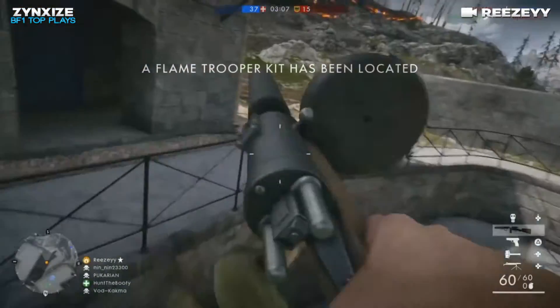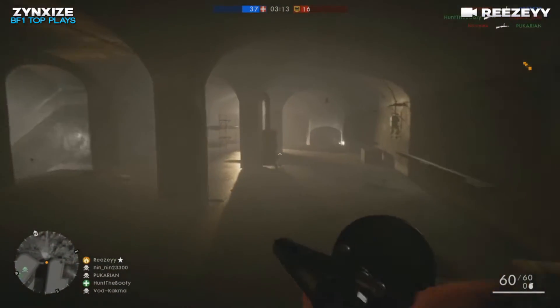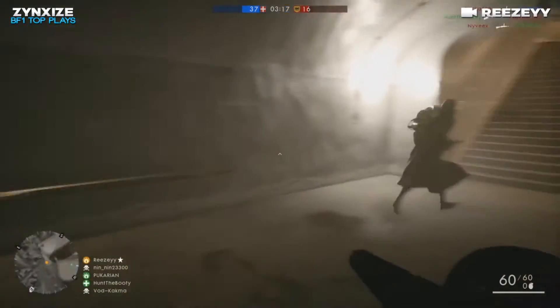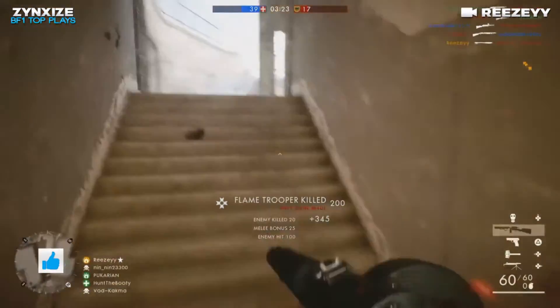This next clip comes to us from Rize, playing a little bit of Team Deathmatch on Monte Grappa. He sees the Flame Trooper kit and wants to go for it. Unfortunately somebody else gets it, but he just really nicely hides behind the post. This other guy doesn't see anything, and he just comes up behind him and puts the saw blade in his neck. Good job, man.